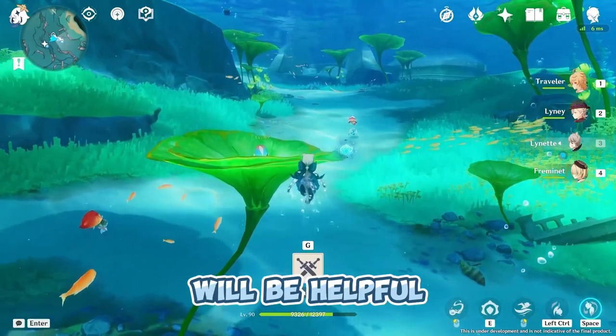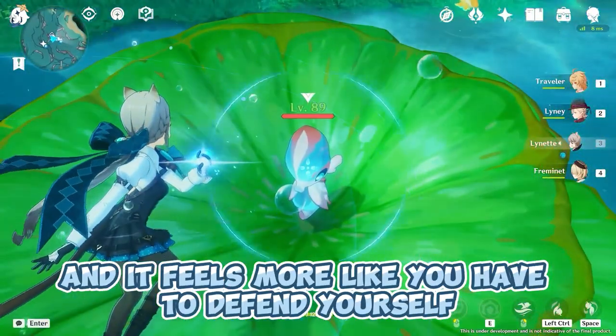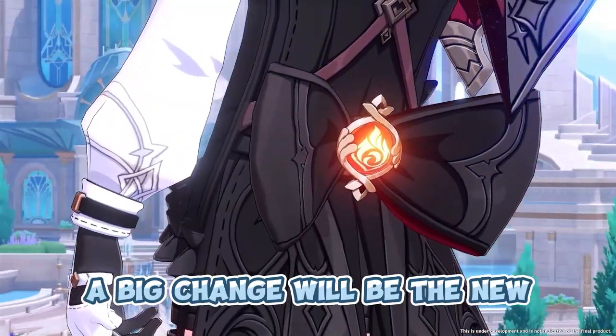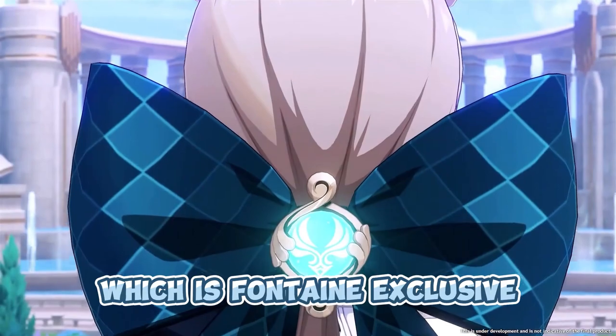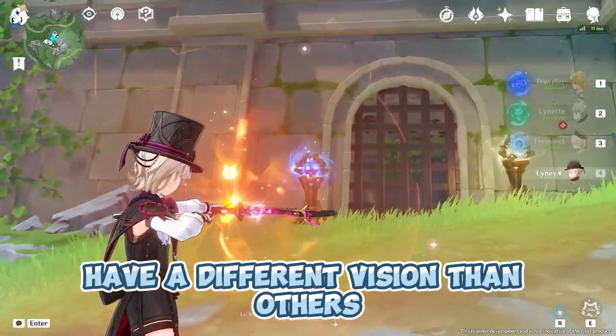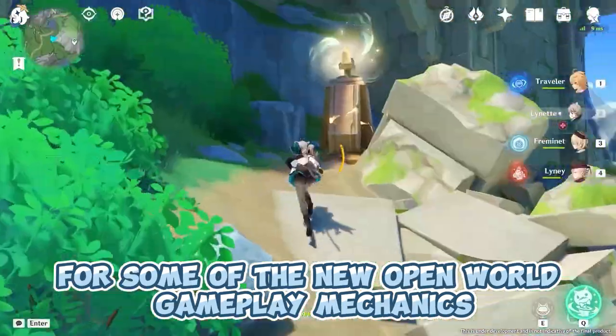Special sea creatures will be helpful for getting some shields and stuff down there, and it feels more like you have to defend yourself rather than engage in real battles. A big change will be the new arc system, which is Fontaine-exclusive. Fontaine characters have a different vision than others, and this will be necessary for some of the new open world gameplay mechanics.